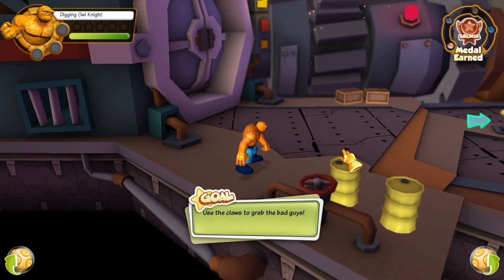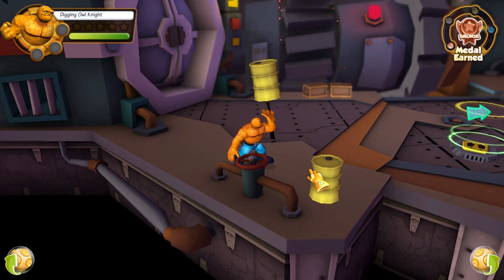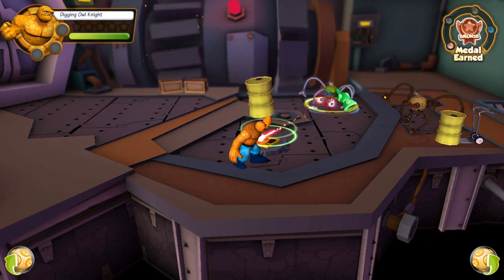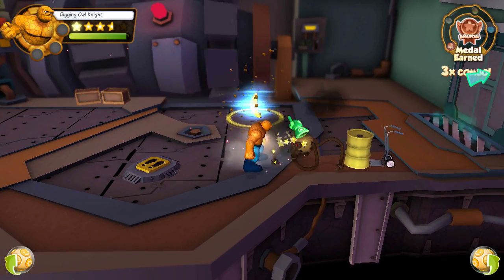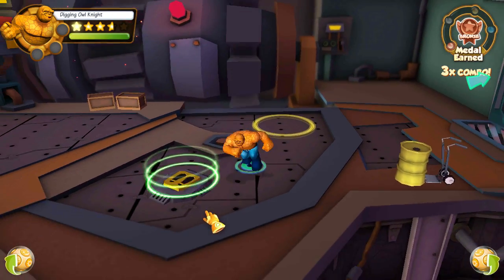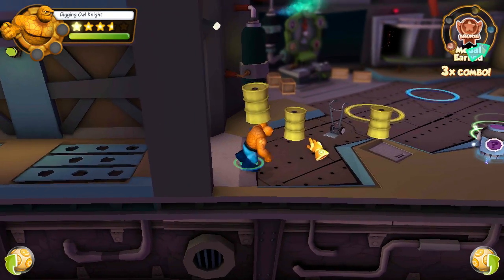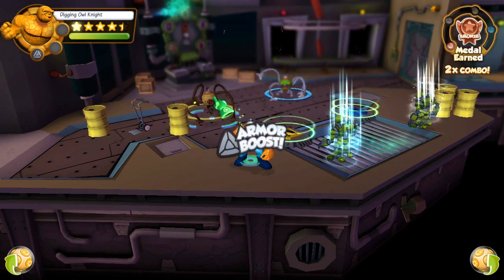So is this a Doc Ock thing? Use the claws to grab the bad guys. There are things to click on, and when you hover over them you get that little notice. I actually like it. Let's go get my banana — you don't actually have to get it; it looks like it comes to you.